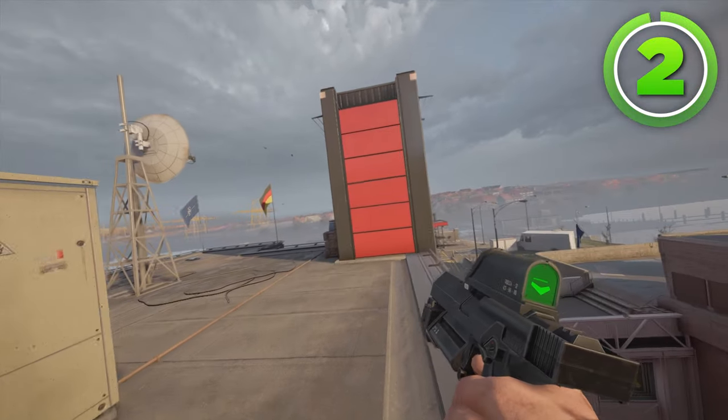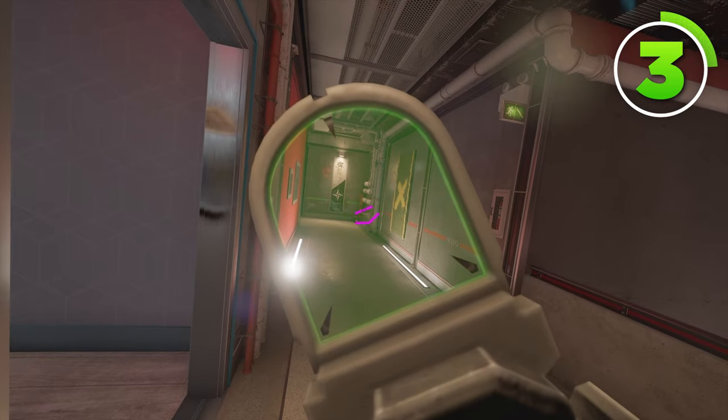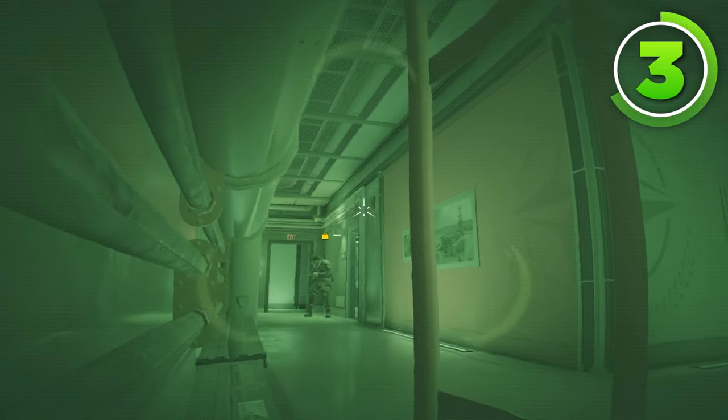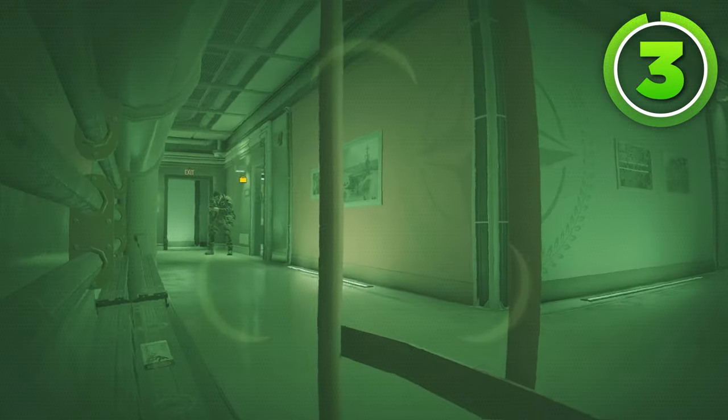Zero still has two more cameras. The third you're going to put somewhere in 90. Personally, I like putting it behind this red thing, right about there. This can watch all of 90, and because it's behind this thing, it's actually protected a bunch, and you can zap the 90 camera right here. So it's a great camera.